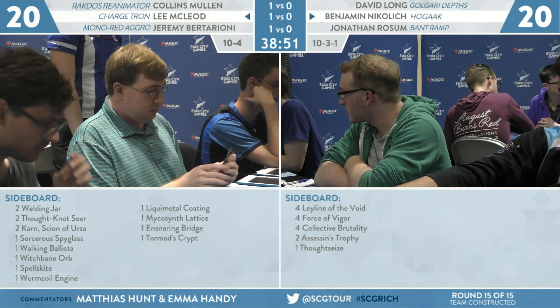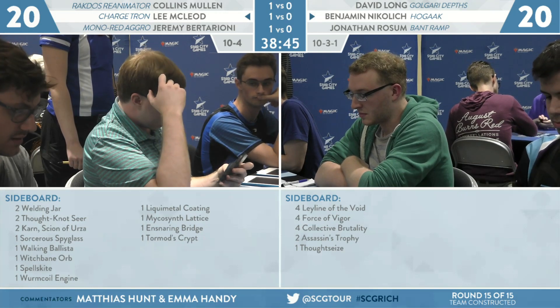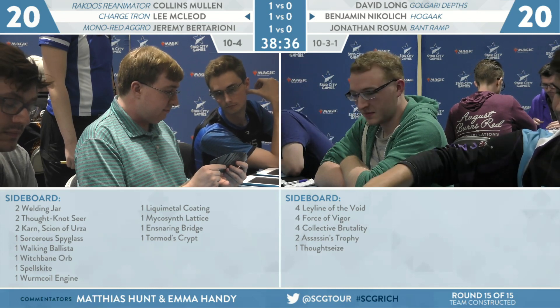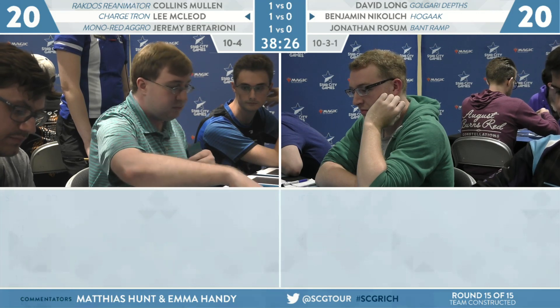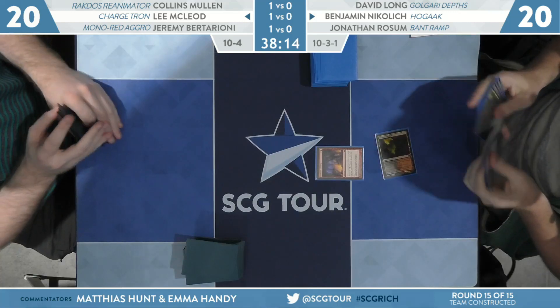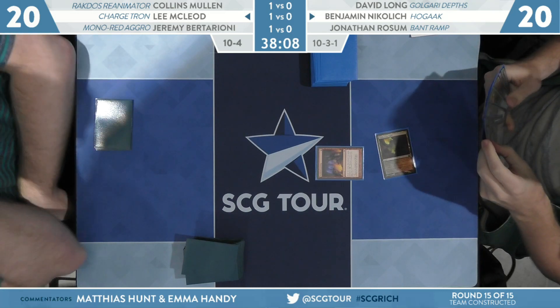Force of Vigor, four copies in Nikolic's sideboard. This card from Modern Horizons has been the most impressive Modern Horizons card of the weekend — it's coming into its own in the metagame. It's the other free green spell. The thing about Force of Vigor that's so impressive is usually when we see things like Force of Will it's card disadvantage. But this card is so frequently going to break even on card advantage and put you ahead on mana advantage. In this matchup it's double Vindicate at instant speed for zero mana. That's a really good Magic card.